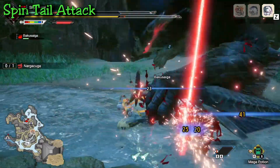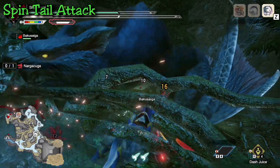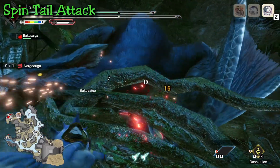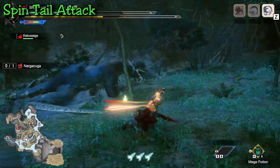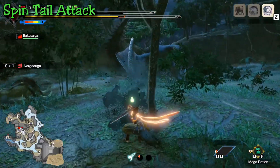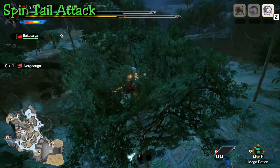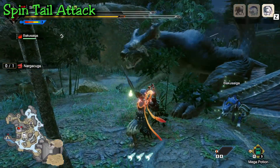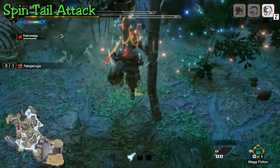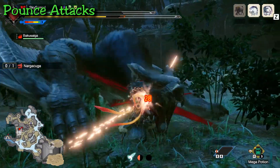If your weapon has iframes or extra mobility on its counter, you can counter the first spin too. Insect Glaive is great because it knocks you into the air to attack from above. Dual Blades has great iframes with aerial mode. Bow's Dodge Bolt can counter both spins. Sword and Shield has the Shoryugeki, though he still moves on the second spin. If any weapon has a shield, guarding is always a possibility — Lance and Gunlance players don't need to dodge anything.